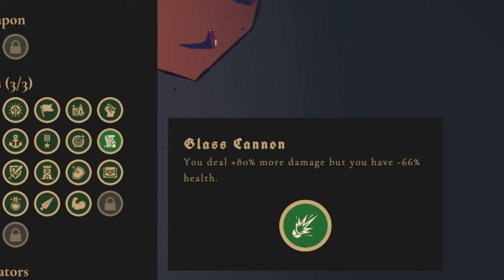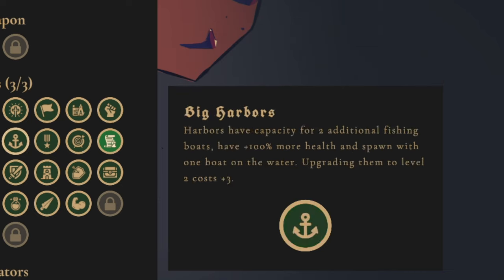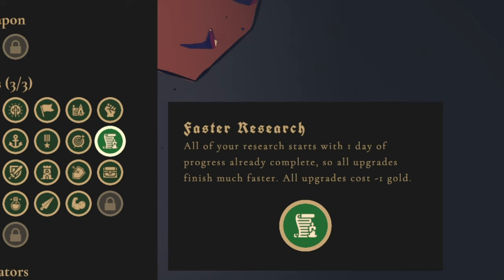Because we are a Glass Cannon with minus 66% health, I think it's important that we use the bow and dagger — try to keep our distance and just hit them as hard as we can. We do a lot of damage but we don't want to be up close enough to get hit. The third buff wants all of our research to start with one day of progress already complete and cost one less gold, so we're going very heavy into upgrades.